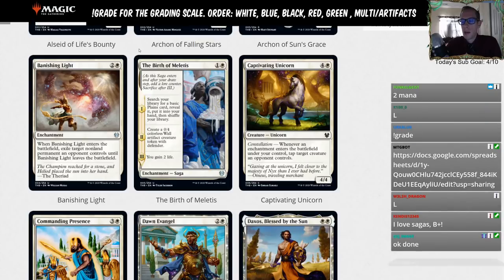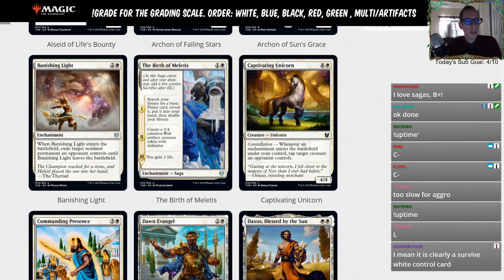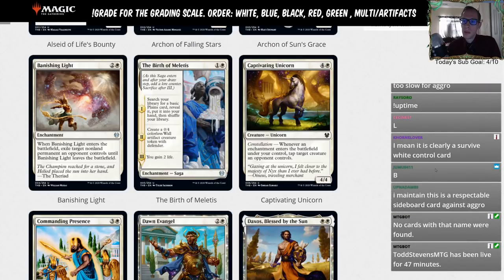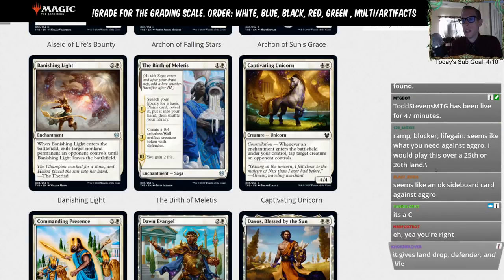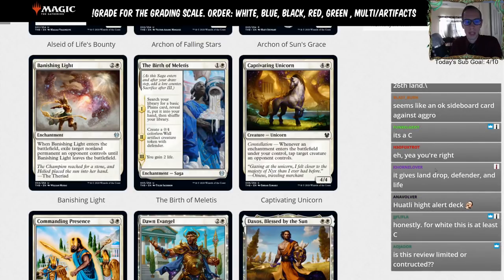We're spending two mana and over three turns we get to replace itself, make a 0/4, and gain two life. That's not terrible — it does replace itself — but we're talking about how good cards are in standard, so I'll give this an L for Limited. It would be an anti-aggro card for control, but I'd rather just have a removal spell — the 0/4 isn't going to trade with anything.